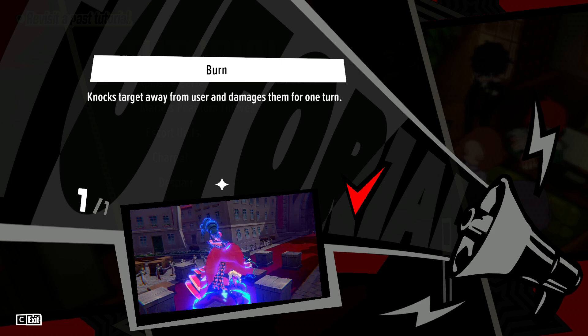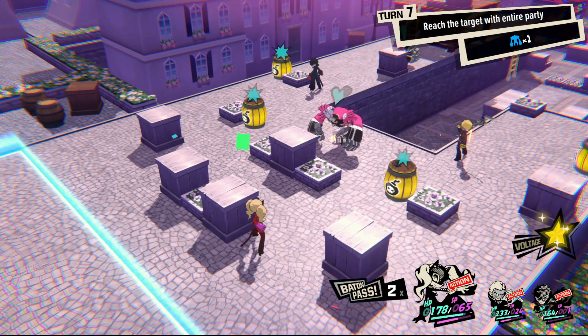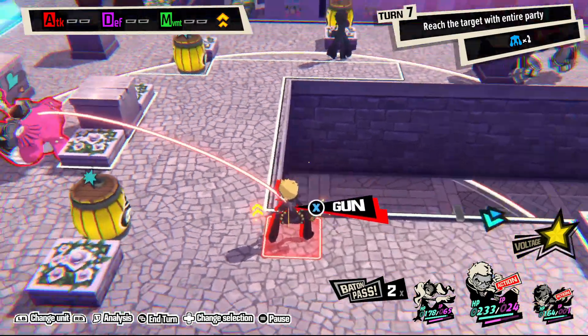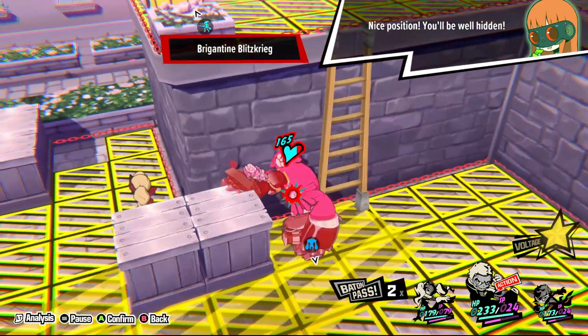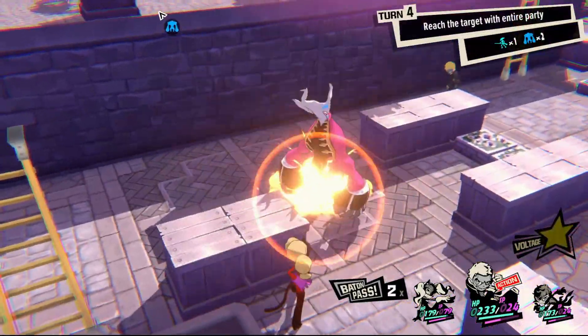Burn, unlike most other status options, isn't a control piece but a DPS option. Burn attacks knock enemy units away from you while setting them on fire, dealing damage until their next turn — so you can push things back, get them out of the way, and they'll take some extra damage if they aren't just destroyed by the attack outright. Shock prevents movement for one turn and is best used against enemies who want to get into melee range or would have to move to hit you with ranged attacks. I prefer Shock to Dizzy, because not being able to attack because they can't move into your range is a nicer outcome.